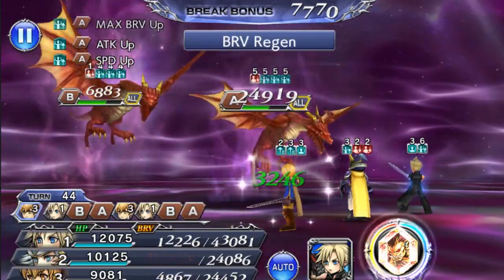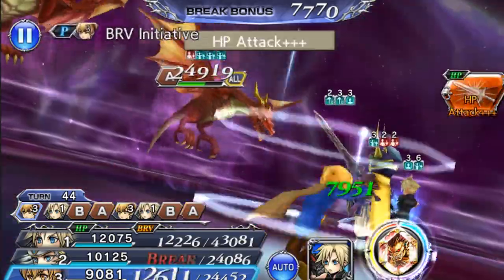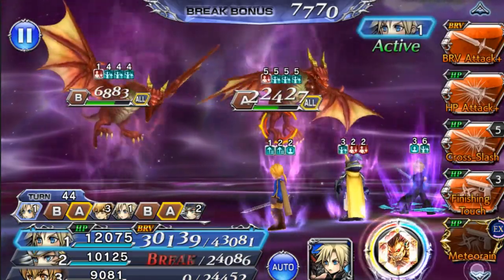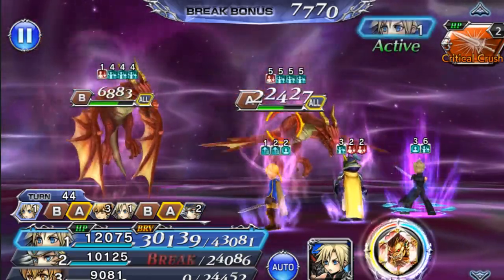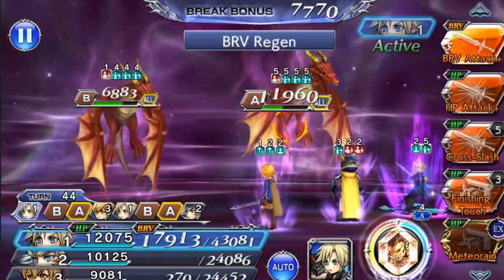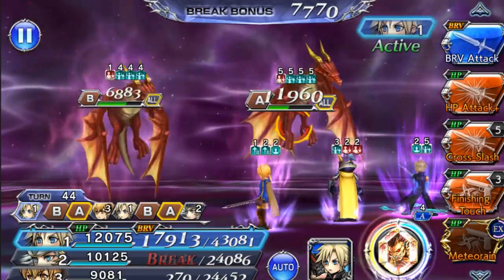They do AOE brave attacks pretty often. If you don't shave down their brave enough, they'll do an AOE brave and HP attack — it can get pretty dangerous. If their bravery is low, they'll only do an AOE HP attack, which is fine — that's easy to shave down and deal with.